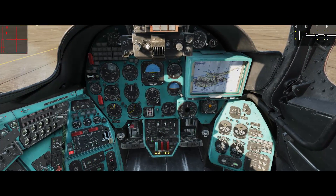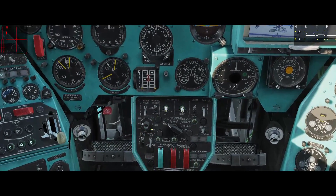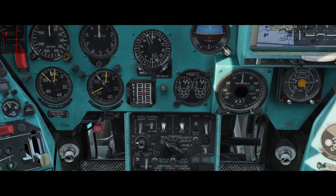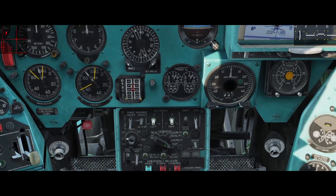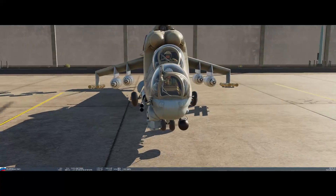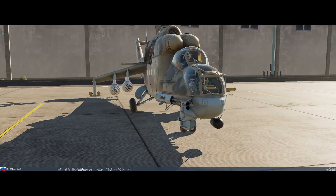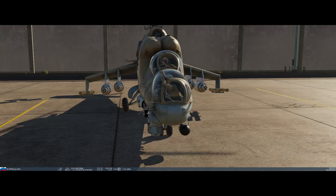Here we have another chopper equipped with the S5 rockets, and it works the same way. We have both stations selected, put this to long. As we have 32 on each pod, we will shoot 16 — that's half a pod on each station.